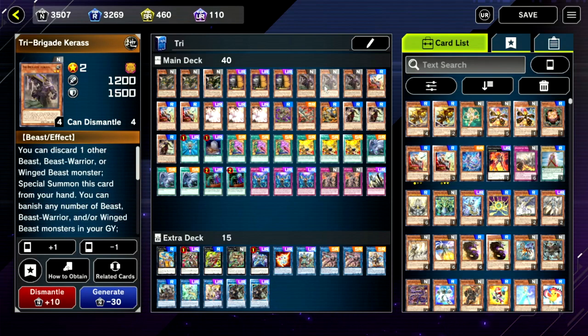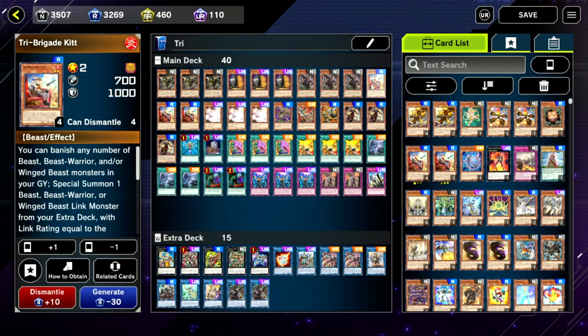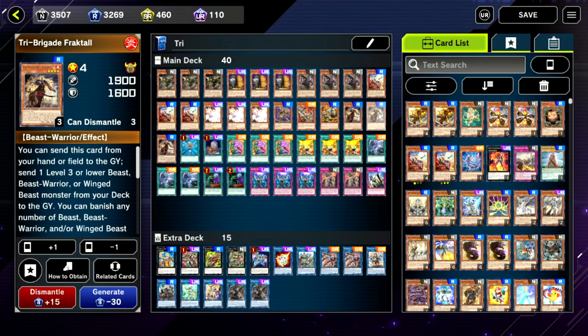We're running triple copies of Keras — normally two in the TCG, but there are one or two cards I don't currently have access to, so the third copy makes up for that a little bit. We're running triple copies of Kit — it's just Foolish Burial. We're running triple copies of Fractal as well — you need to play three copies; it's probably the best card apart from Nervo.